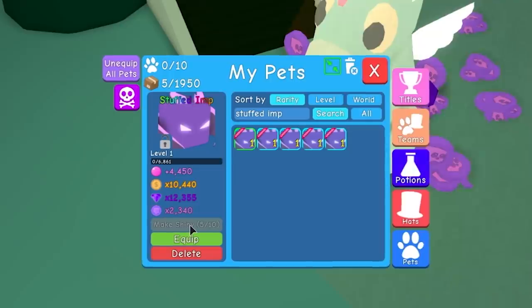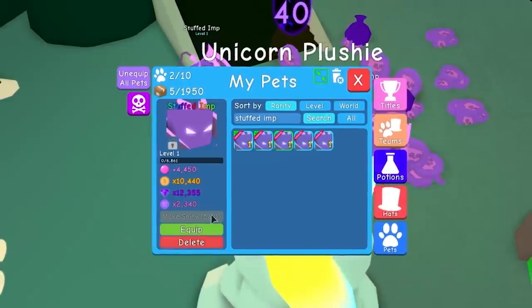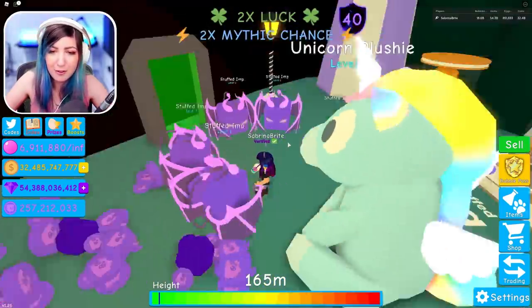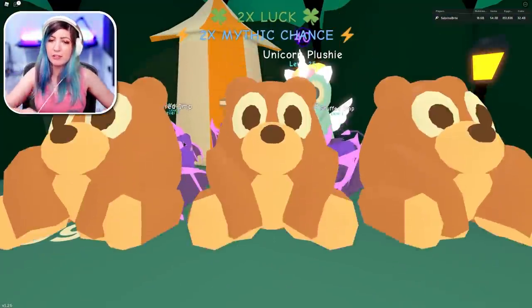Stuffed imp — wow, 2,340 multiplier. That's pretty good, considering this is the third-to-last legendary. Let's go ahead and equip these. There's our stuffed imp, and now we're going to keep grinding, because that's what we do.